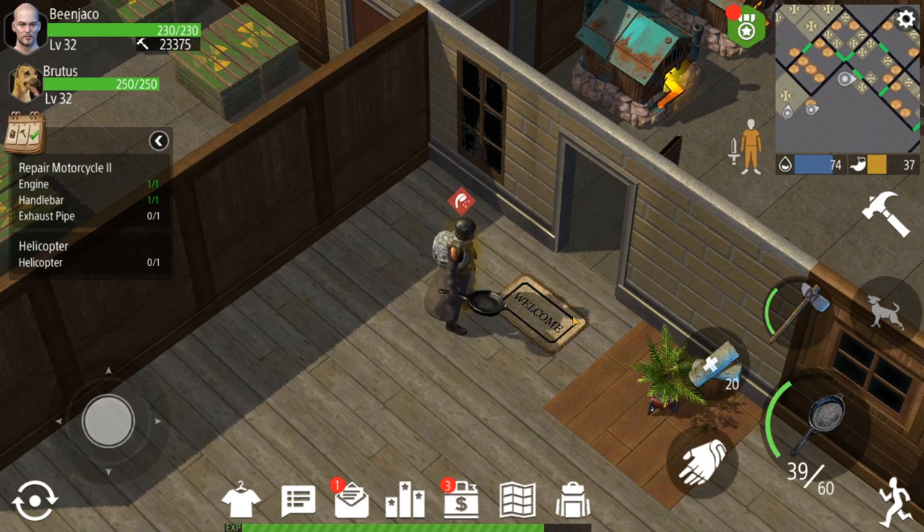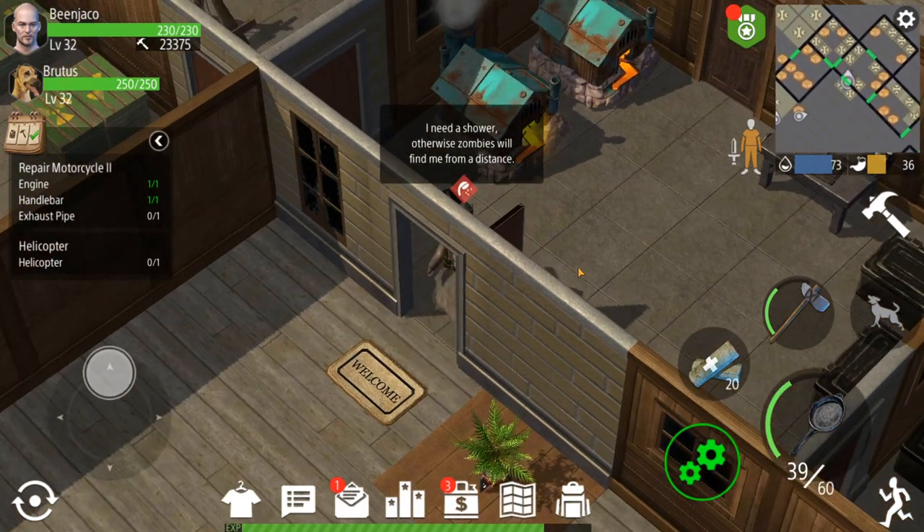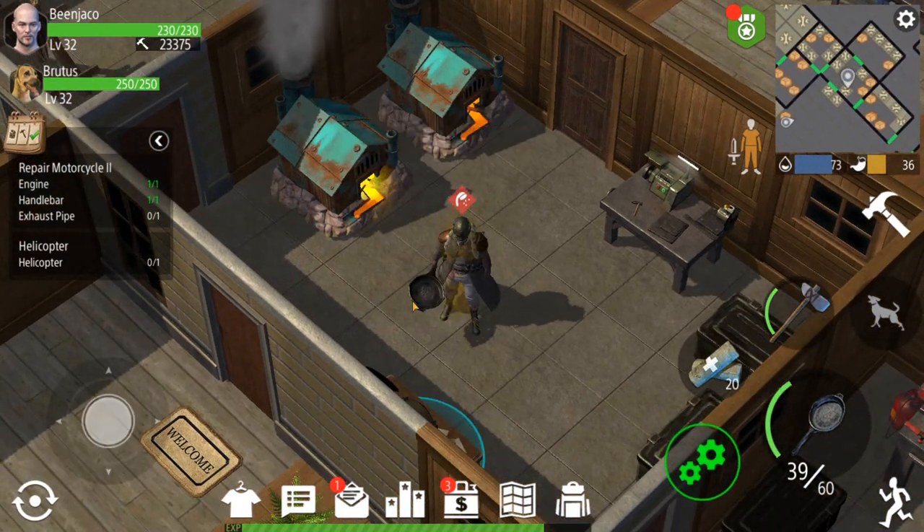Once you get high enough to craft the welcome mat, you can put it down anywhere in your base where you want to start when you return home. I have it outside the door, but you could put it inside too.